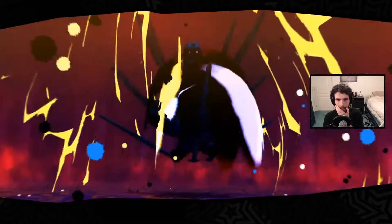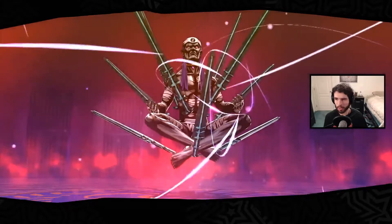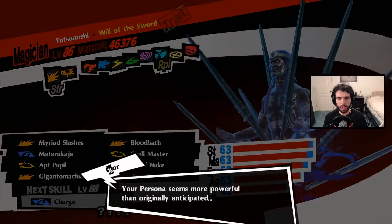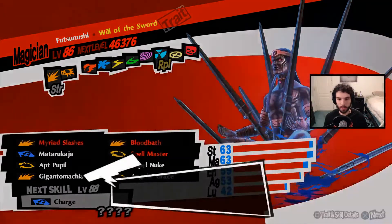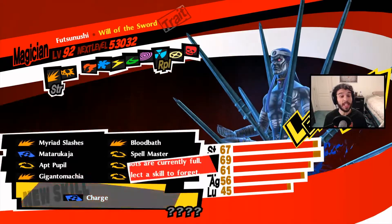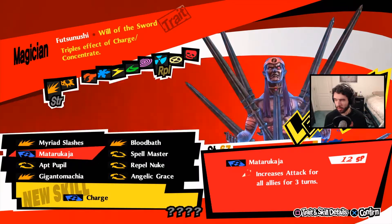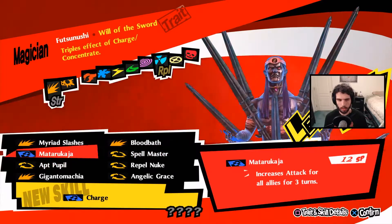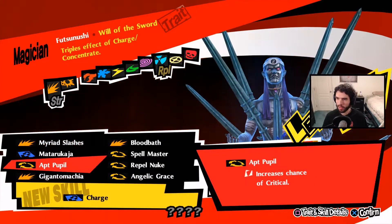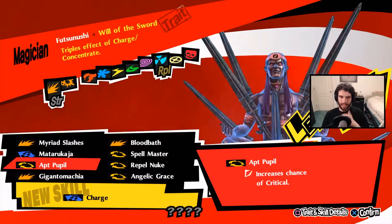We'll want Katamaki and Bloodbath, Spellmaster just in case, and Repel Nuke. Angelic Grace is probably about as good as it gets. 'I am Futsunushi — I'm the god of the swords who once conquered this land. I shall temper the blade of your heart.' That's pretty cool! 63 strength — we need all of those. 67 strength, 69 magic — holy cow. We can't pass stats up to Emperor and Faith when we leave.